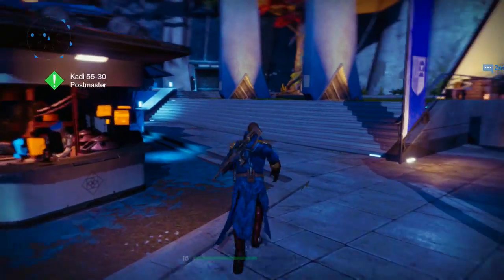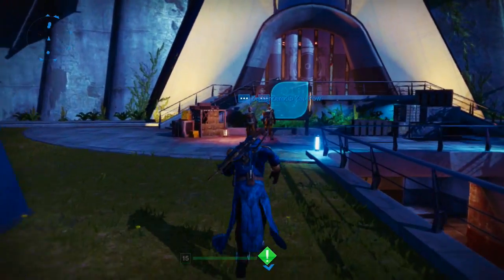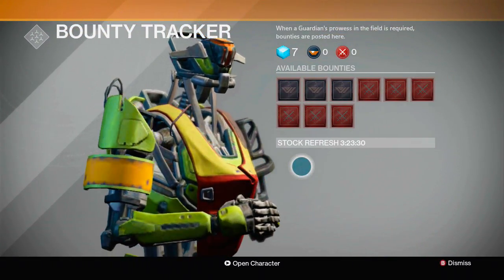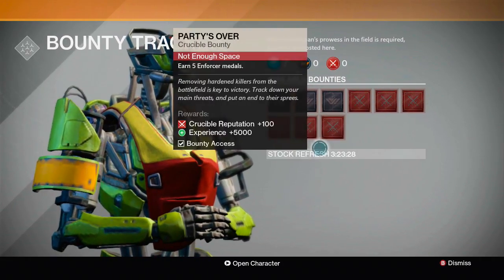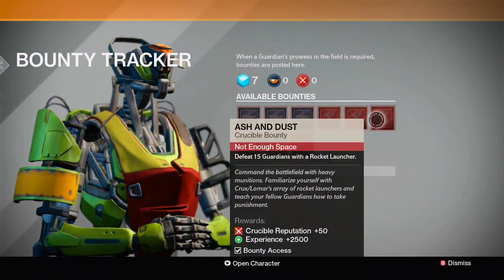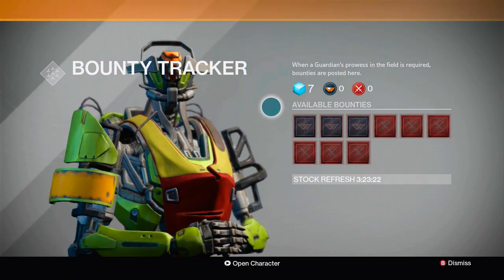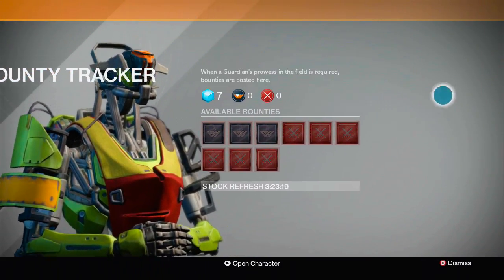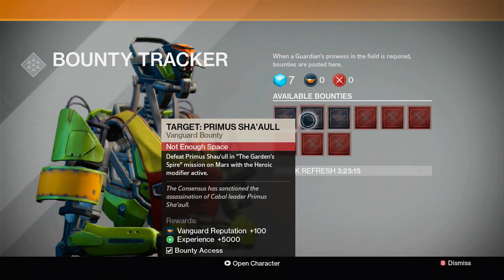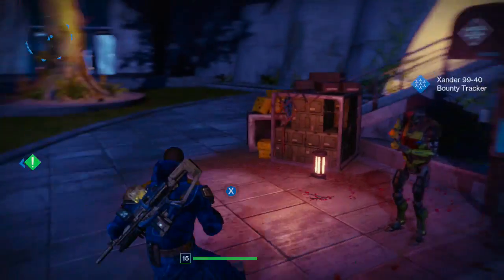Bounties — you can also get bounties, so you come over here and you talk to this board. You can get bounties and select the ones you want to do so you can get more money. It's basically like side missions you can go for.